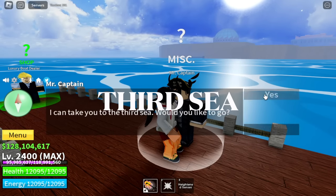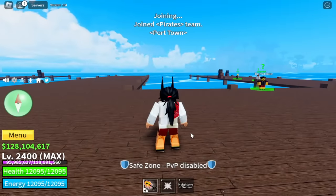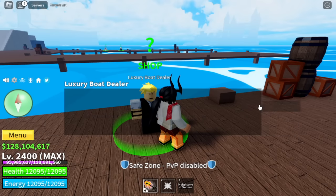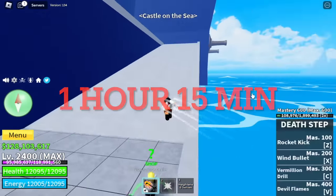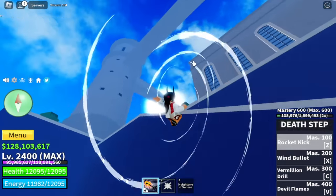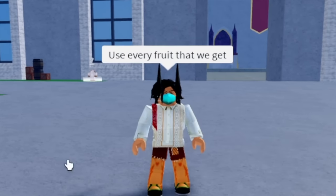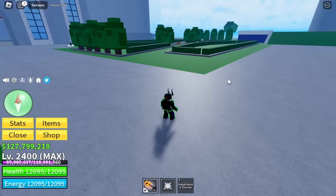Let's head to the 3rd Sea and start doing Pirate Raids. How do you start it? Aside from going to the 3rd Sea, we need to head to the Castle on the Sea. Take note: the Pirate Raid will start every 1 hour and 15 minutes server time. If you're in a private server, the moment you enter the server the countdown will start. So we're going to use every fruit that we get from every raid.